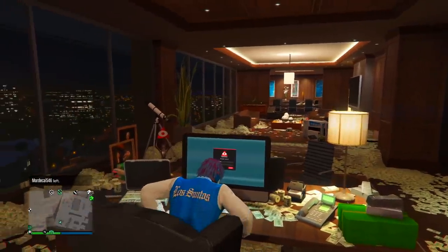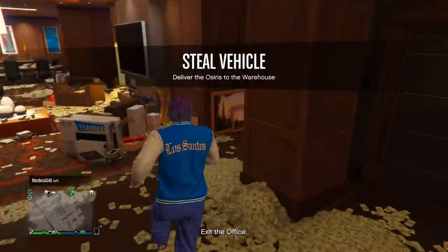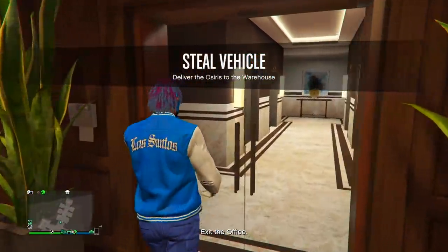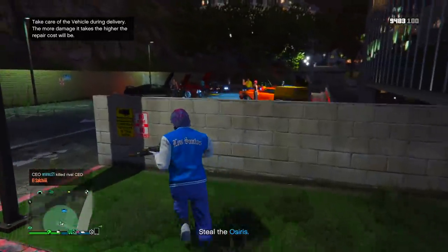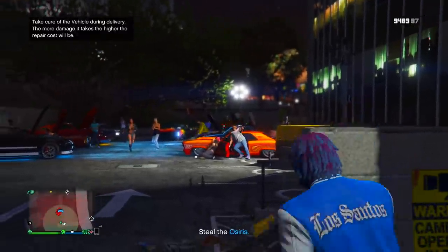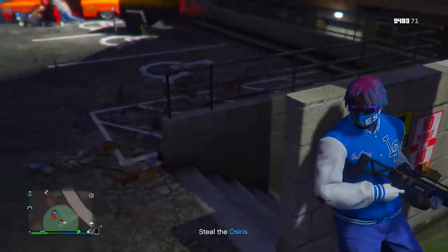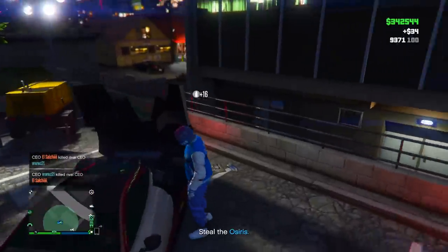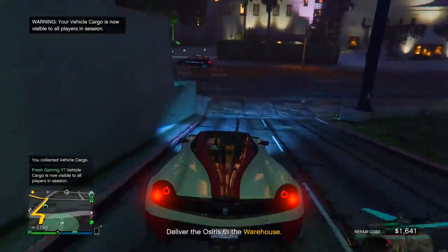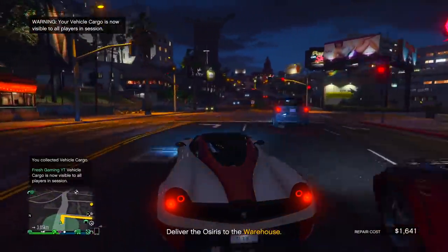Once you click confirm, it's going to tell you to steal a vehicle — you have to do a really simple steal vehicle mission. The one I'm doing right now is how almost every single one of these missions are: go to a destination, fight some people off, take the car, then deliver it to your warehouse. I just got to the location — it's like a car meet type mission. Shooting everybody up, and once I kill everybody I can get the Osiris, which is a top range vehicle.